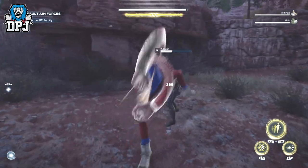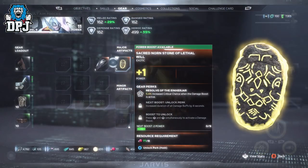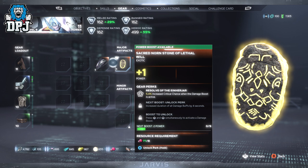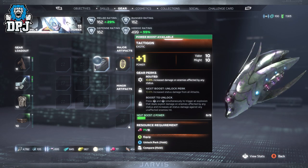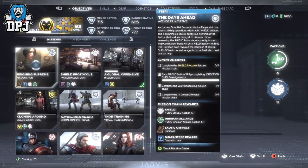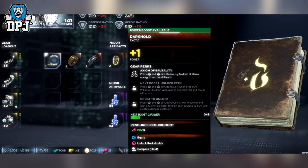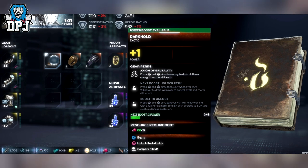So firstly, let's get the usual suspects out of the way — the two campaign reward major artifacts. These two you will receive via completing the solo campaign. We have the Sacred Known Stone of Lethal and the Tactical. Moving on to another major artifact, this one is called the Darkhold, and this is a reward for completing the Reigning Supreme mission chain. This artifact actually looks pretty good with the perk Axiom of Brutality, where pressing in both thumbsticks will drain heroic energy but give you health back.